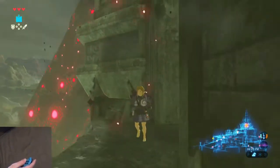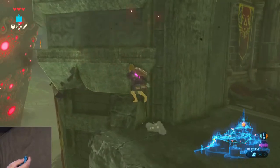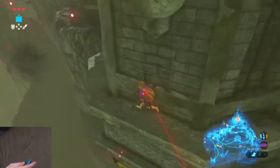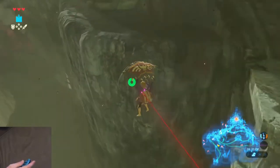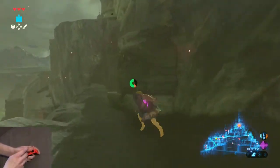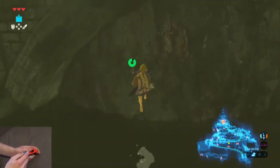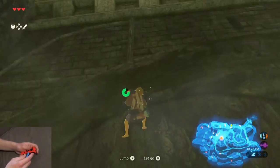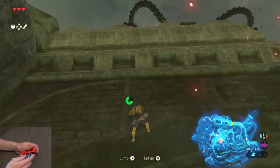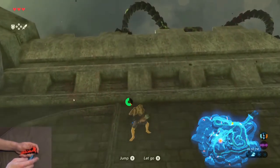There's a bundle of arrows right here in this corner. Grab it and then climb up this wall. One thing to note: you're going to be targeted. Don't worry about getting all the way around — just get halfway around and paraglide the cliff. Run over to the edge and then start climbing this wall.